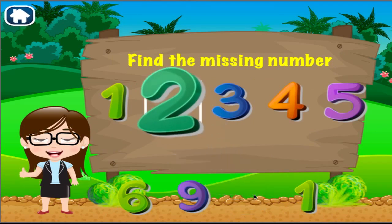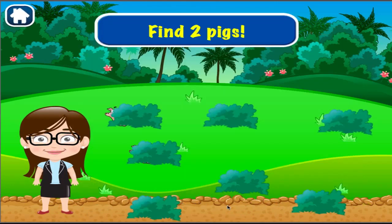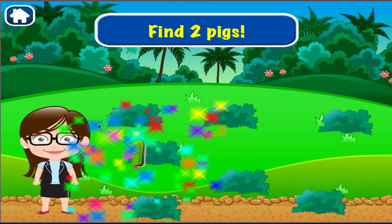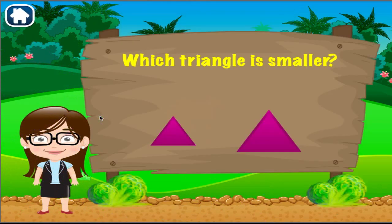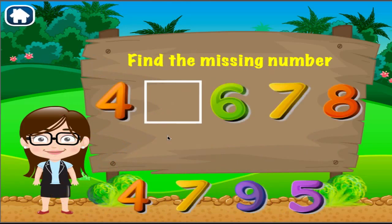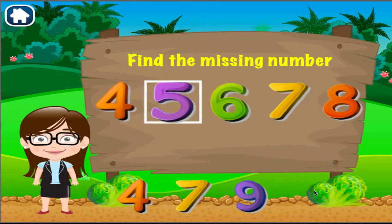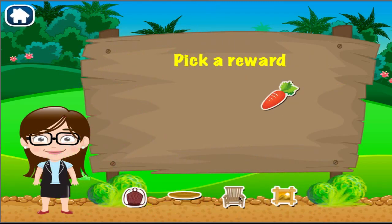Good job! That's another right. Find two pigs. One, two. Which triangle is smaller? Right on! What is the missing number? Good job! That's another right. Pick a reward.